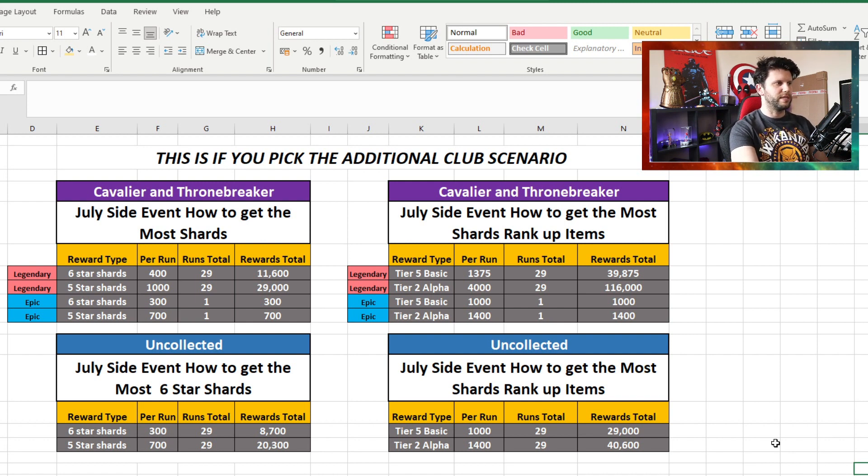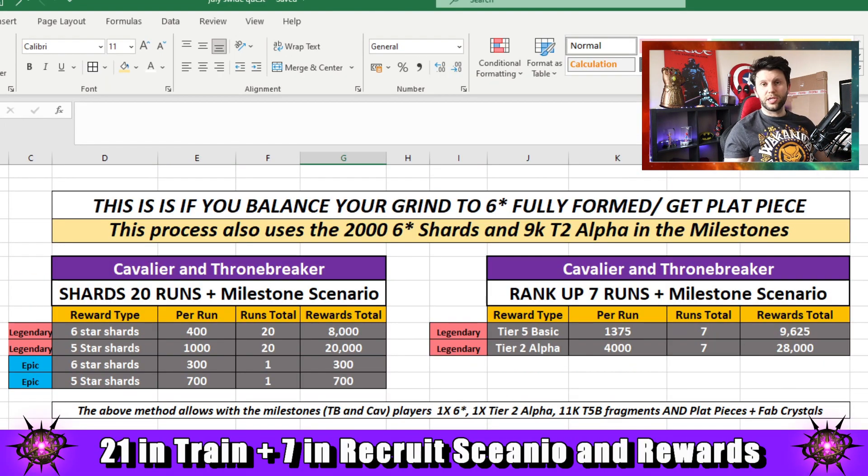That gives you that extra bit of spice. It's a great opportunity for Uncollected players to do at least 29 runs and grab some good stuff back. With some other grinding, you may even get a fully formed six-star this month as Uncollected, which is incredible. Maybe look at this as an opportunity to grab something - especially with the Summoner Summer event - you could be bagging yourself something really good this month.